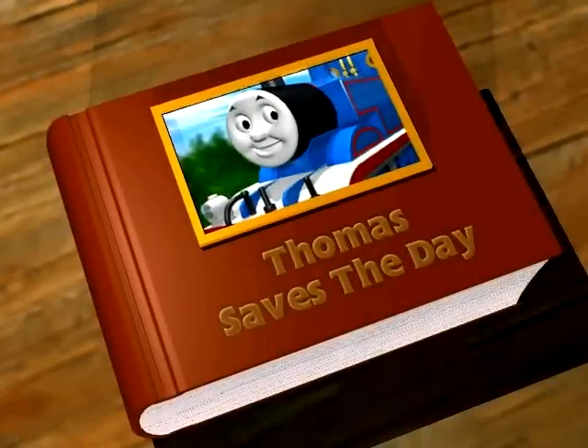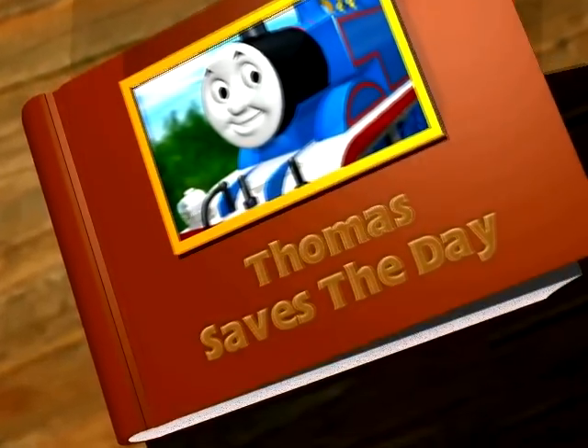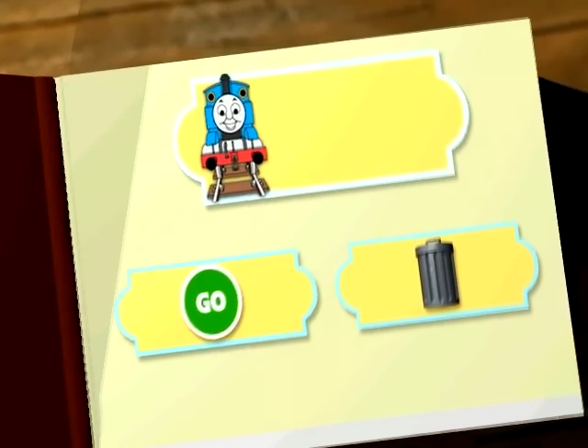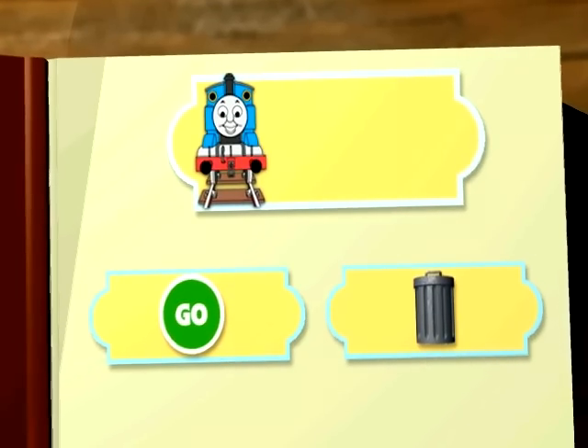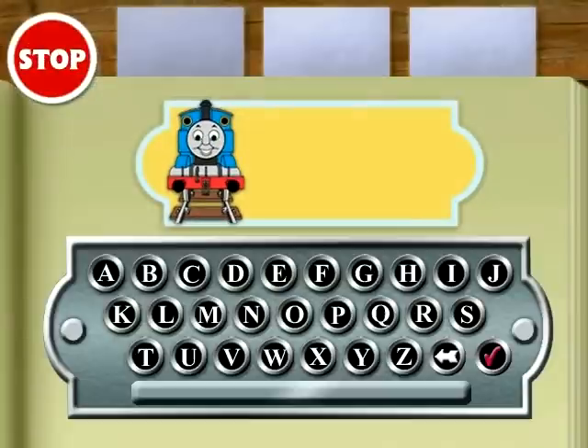Hello there, I'm Sir Topham Hatt. We have many adventures here on the island of Sodor. I keep the best stories here in a large leather book. I have an exciting one about a big storm. Before we get started, please tell us about yourself. Type your name on my typewriter. Click the letters on the typewriter or enter them on your keyboard. Click the red checkmark key when you're done.